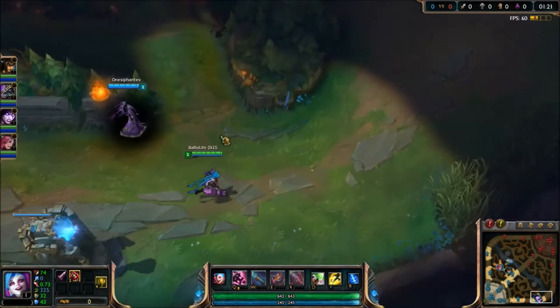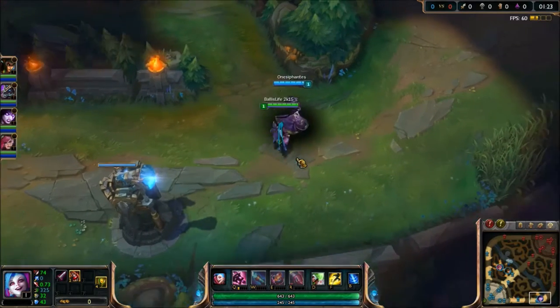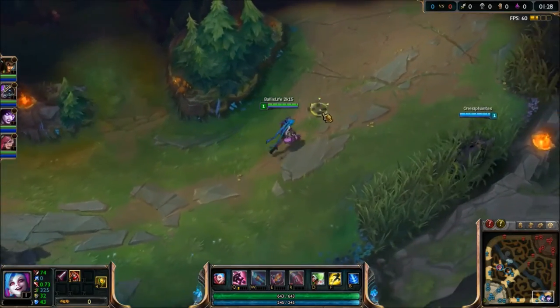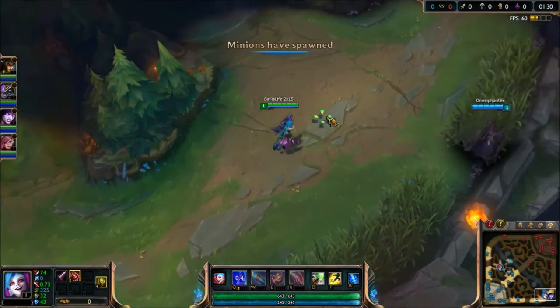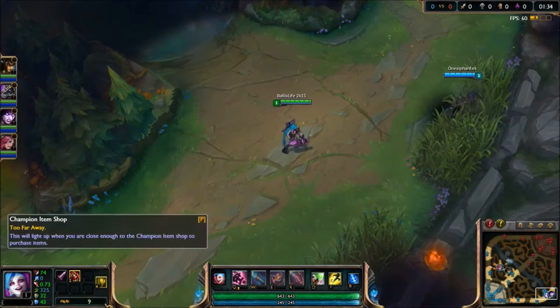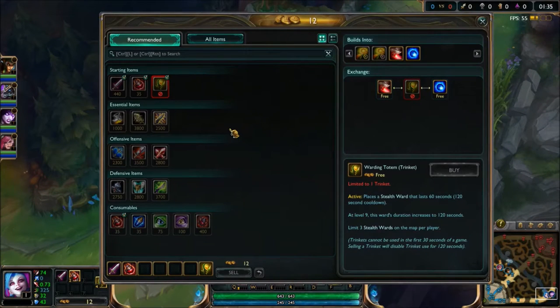Our support this game is going to be Morgana. She is a ranged champion and can apply great poke to the enemy laners. She can also produce a one-man stun with her Q, and an enemy team stun if all of them lie in your perimeter when she pops her ultimate. So always remember that when you are playing with a support Morgana.